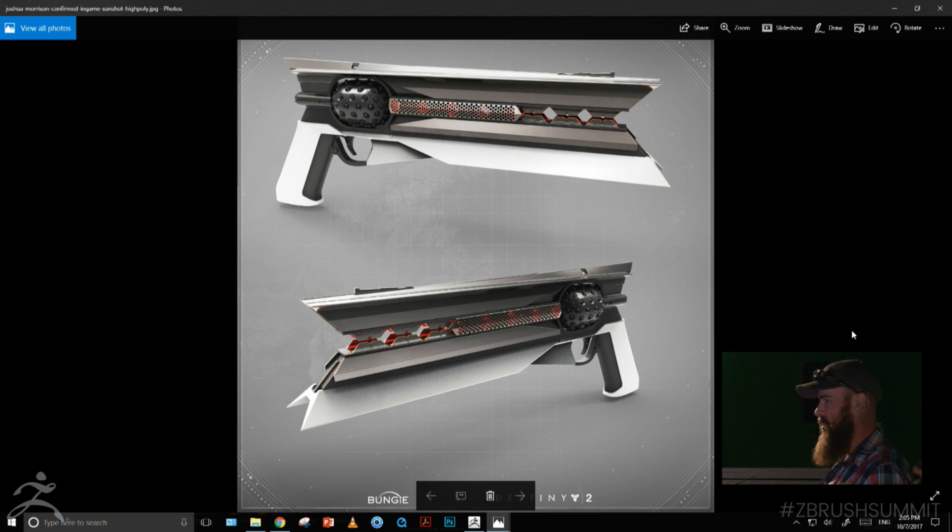The next thing I'm going to show you is a gun called SunShot — an absolutely fantastic exotic gun. The design team did a great job on the perks, the VFX guys and animation guys all did great work, and it looks really awesome in the game. This is the high poly model in KeyShot, from Joshua Morrison, one of our other artists on the team. This was actually the first gun he did when he got to Bungie — he joined from Jaeger over in Germany. We gave him about a week to learn documentation and then threw him straight to the wolves: here's an exotic weapon, get going.